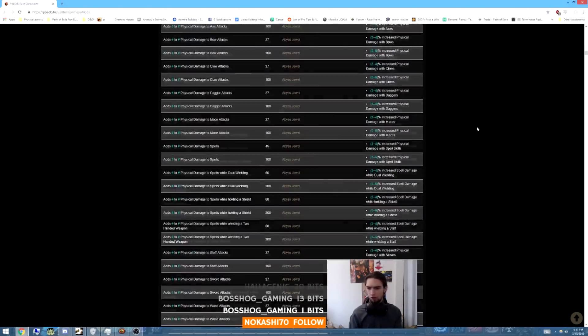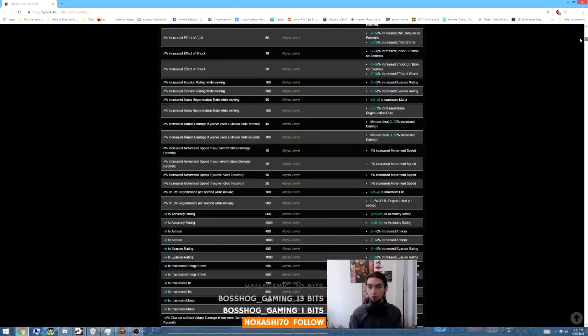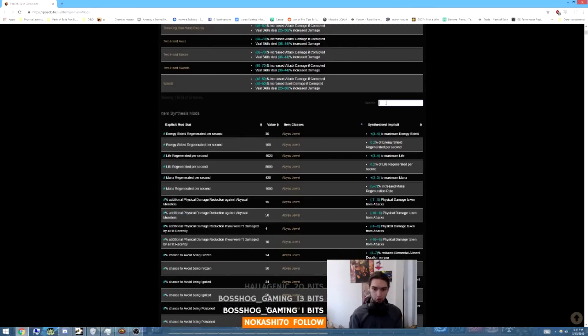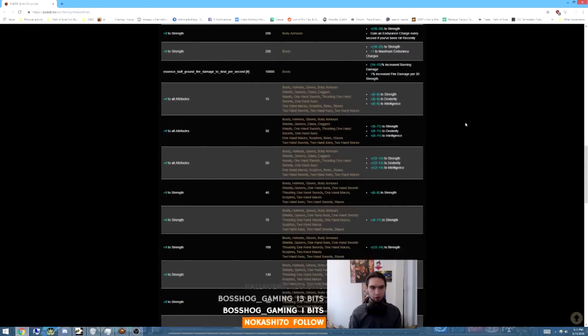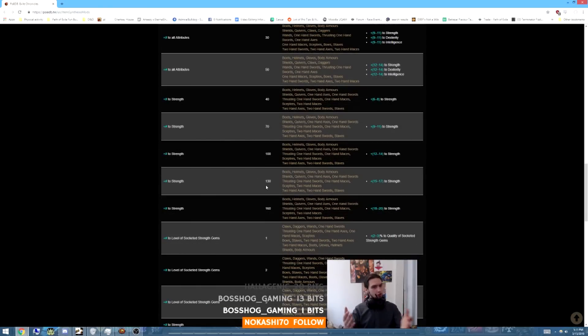We'll go straight to body armor. Go to the search bar and search 'strength.' So let's assume we only have strength as our stat. We've got body armor, we've got strength — it says 200 for the number to strength. These numbers work not as straight values but as ranges. For example, the 'number to strength' that gives plus 6 to 8 strength as an implicit covers a range from 0 to 40. If on all your pieces you have 0 to 40 total, you get that tier. If you have 41 to 70, you jump to the next tier: 9 to 11 strength. In our case we have 47, so if it picks strength, we'll probably get 9 to 11 strength. Then 70 gives 9 to 11, 100 gives 12 to 14, 130 gives 15 to 17, 160 gives 18 to 20.